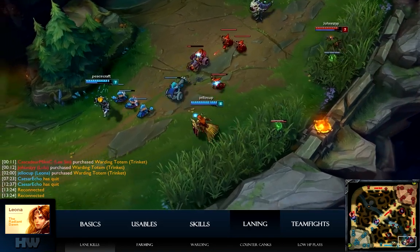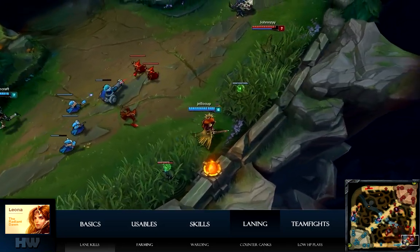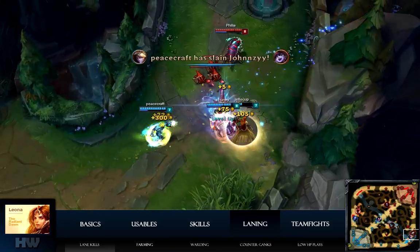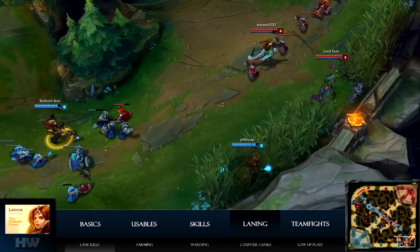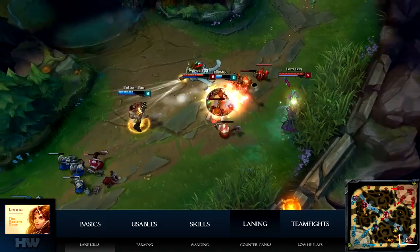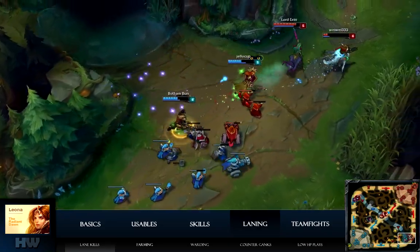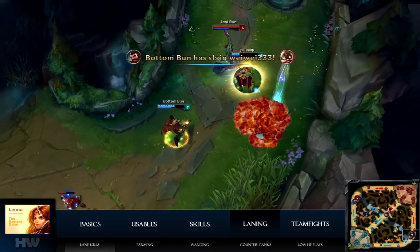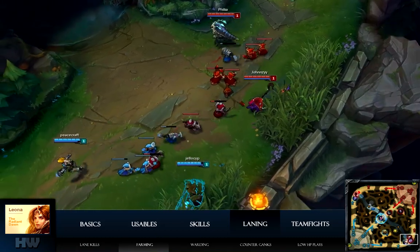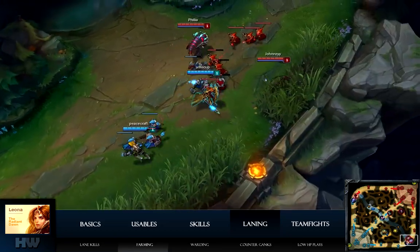Cooperating with your jungler during ganks can be key to winning laning phase. Sometimes you'll want to initiate before the jungler arrives within range because of your ability to stunlock. Here's a clip of me focusing the AD carry during a lane fight. Ask your AD to trade hits before you last hit, then use your relic stacks to heal him. To maximize gold gain, reserve a stack for the cannon minion which spawns every three waves, or CS a melee creep.